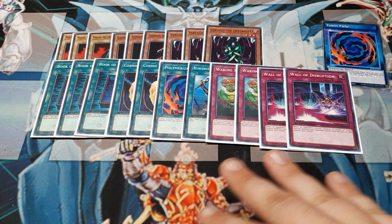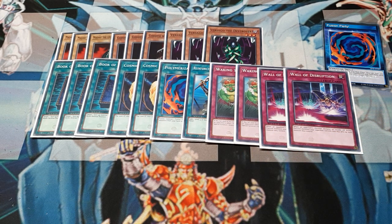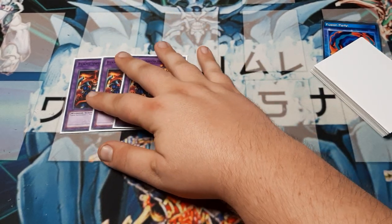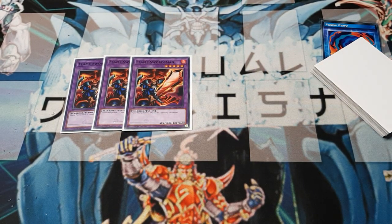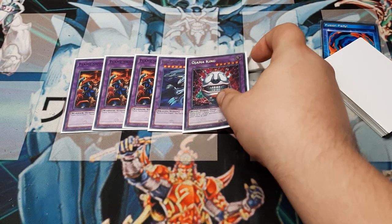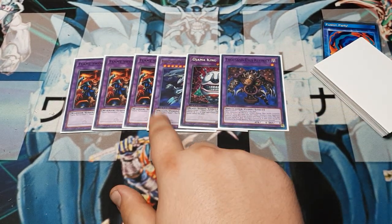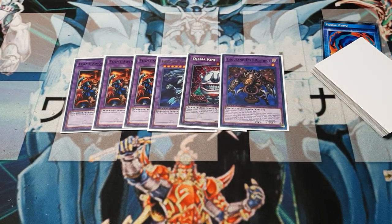So that's the main deck — screenshot and/or pause for notes. Starting with the extra deck, we're still rocking three Flame Swordsmans because it's very important. Still making the same choices with Blue Eyes, Ujamaa King, and Thousand Eyes Restrict — power, lockout, and total oppression of the opponent's side of the field. All very good. The rest of the changes are in the side deck.